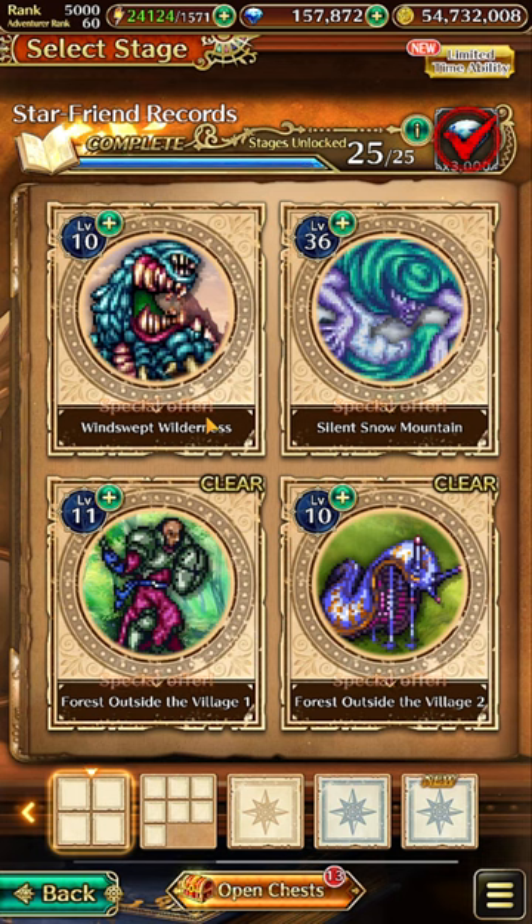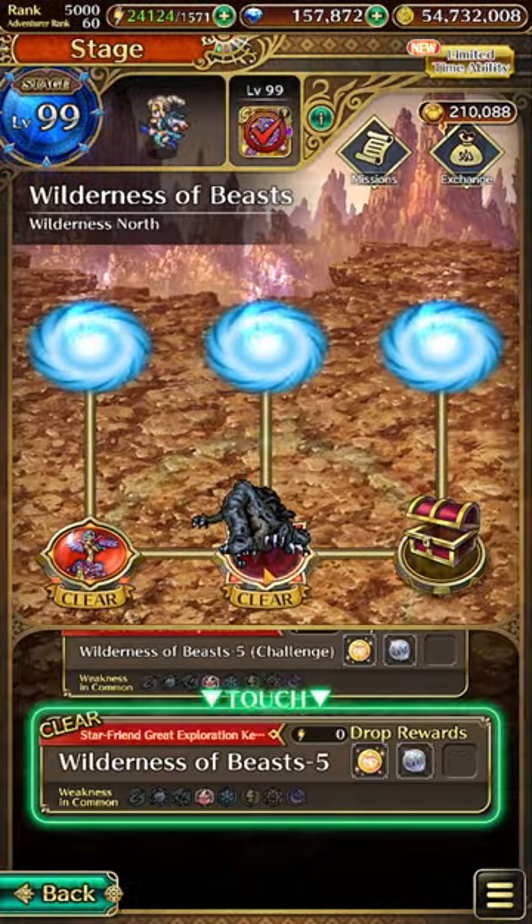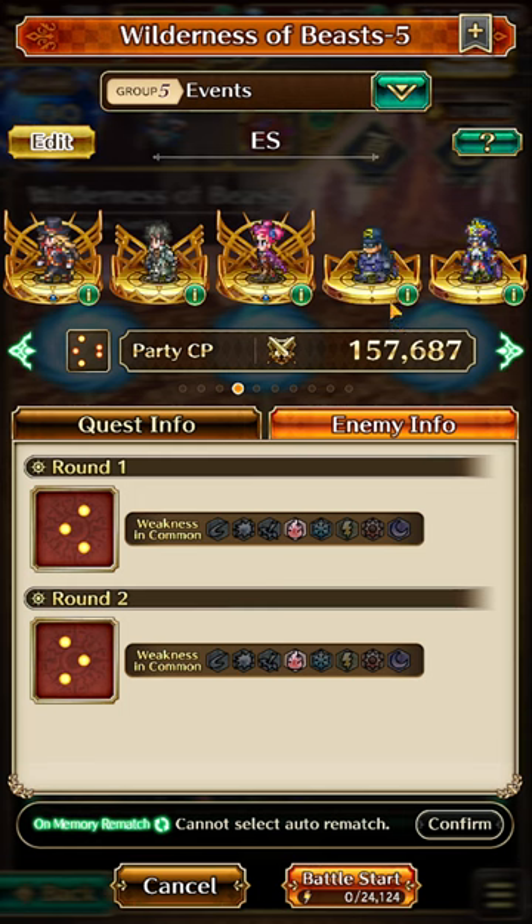Take note that the days are based on the in-game reset days. For example, at the time of this recording it is Sunday on my side, but I actually unlocked the second hidden map by clearing any notes within Wilderness of Beast ten times with fake Robin and Robin in my party. So it is based on the in-game reset days — right now in-game is still Saturday.